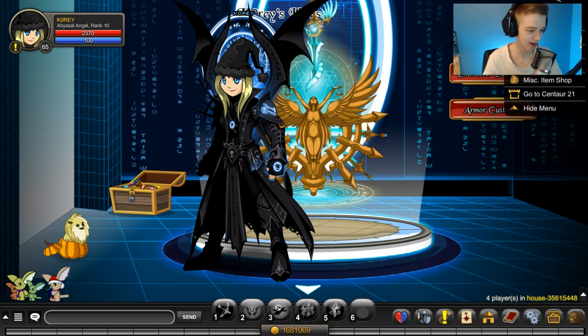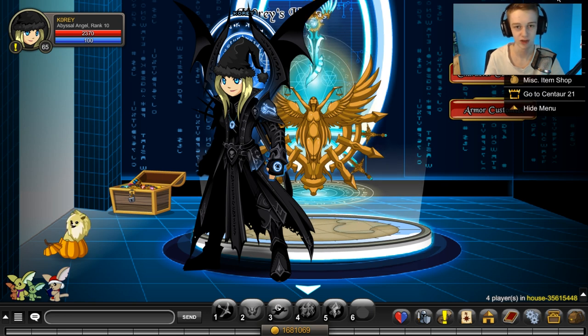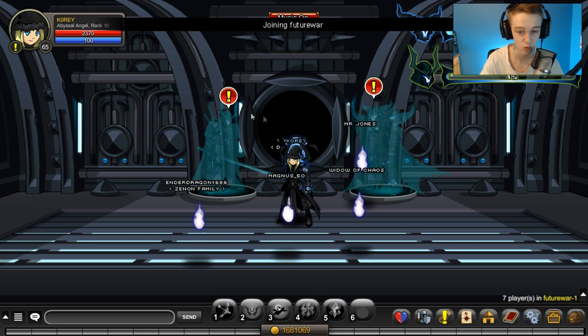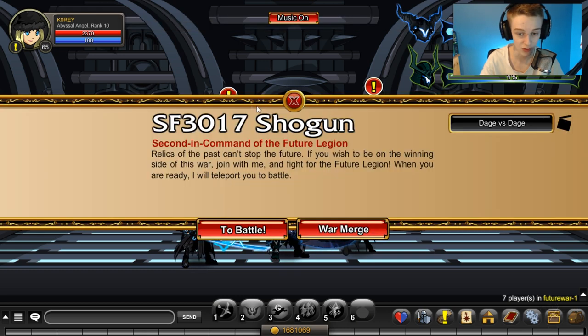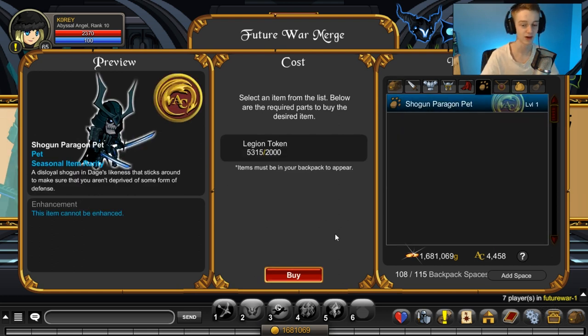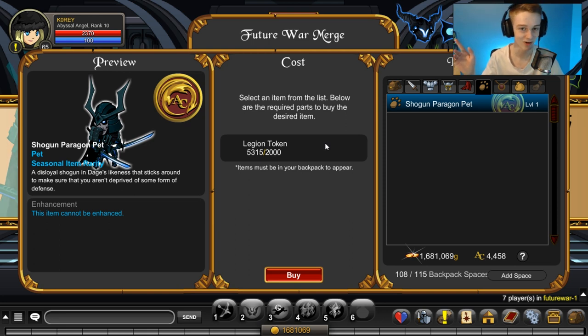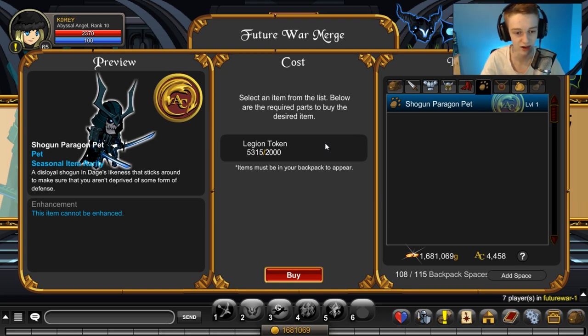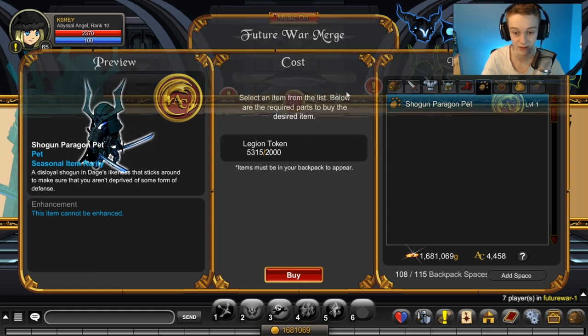I was talking very fast in the intro, so I'll slow down a bit. You want to go to the Undead Legion to get the pet - slash join future war if it's not the current event. Click on this guy, go to War Merch, go to Pets. The Shogun Paragon Pet is what we're reviewing. To buy it you need 2,000 legion tokens. If you don't know how to get legion tokens, I have a guide linked in the top right corner of the video.